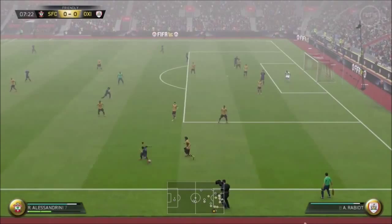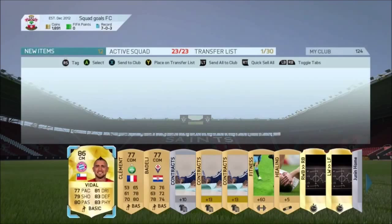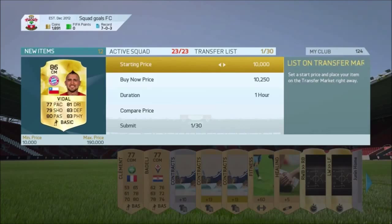I've got a pack for you and I pulled Vidal — what a pack that is! I sold him for about £60k, which wasn't too bad whatsoever. That was a free pack as well, which I got from the start of FIFA.